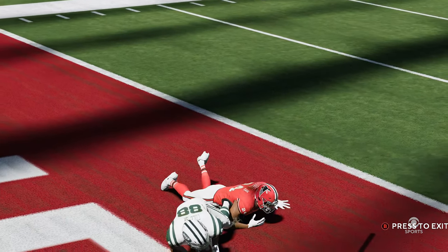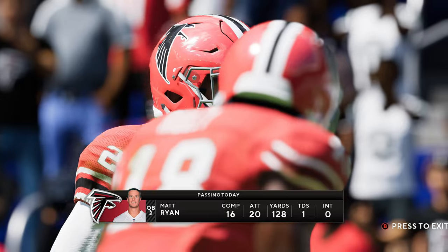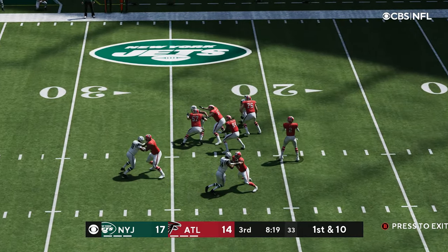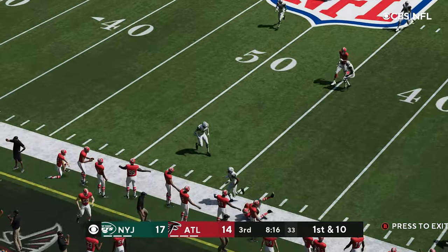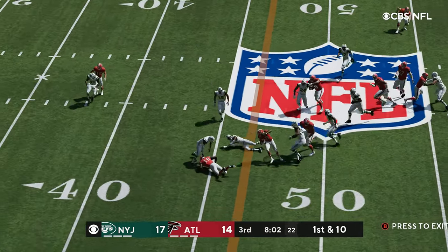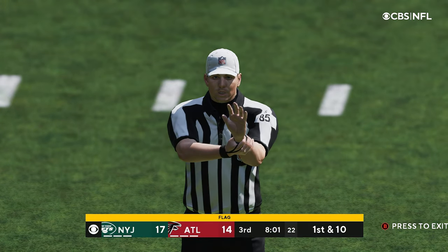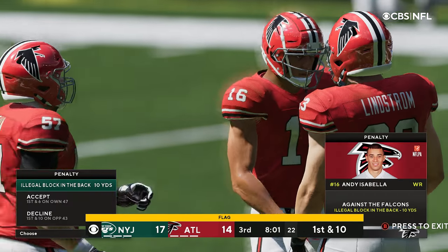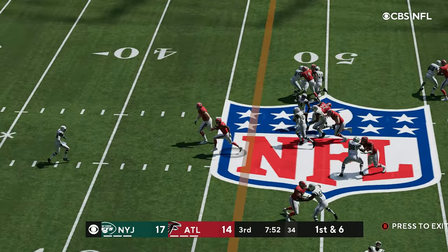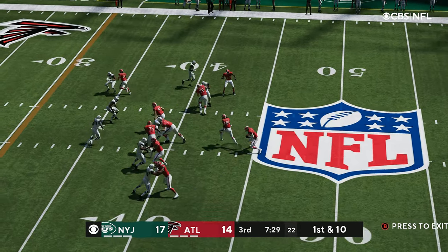Terrell just couldn't make the play — those little slant patterns inside are devastating to a defense. Now the Falcons look to answer. Ryan finds Calvin Ridley for a first down out to the 44. Williams takes it inside Jet territory, but there's a flag on the play — push in the back by Isabella, and it's first and six. They send Williams up the middle again and it's a first down. The Falcons are on the move again.